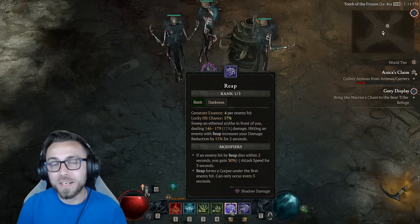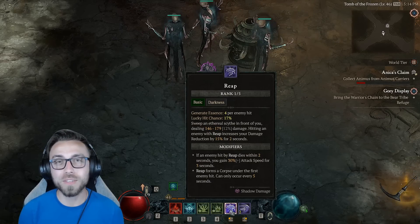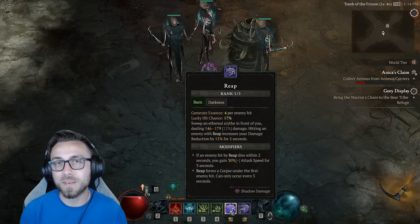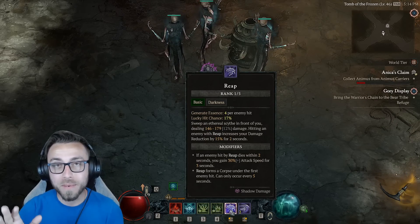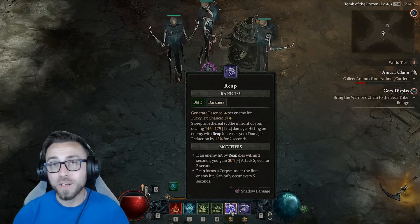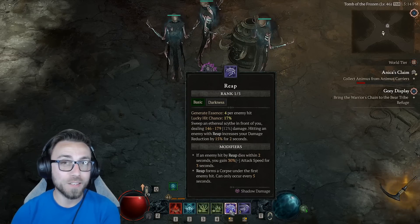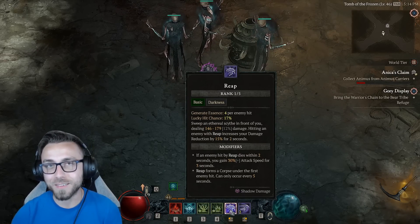Why we're actually using Reap is because it auto-generates a corpse on any target that it hits once every five seconds. So we're able to engage a fight with Reap, immediately drop a Corpse Tendrils, and then either start Corpse Exploding or Severing depending on what the monsters look like. It also happens to be a darkness skill, so it's going to benefit from all of our passives in the skill tree that say darkness, and give us a cheap tool to generate movement speed at ease.